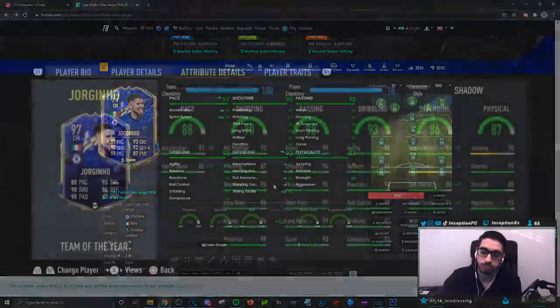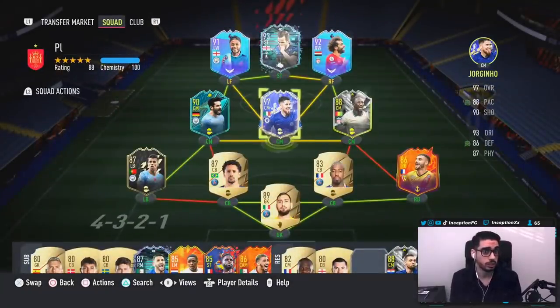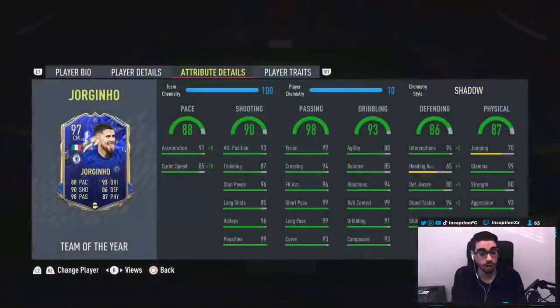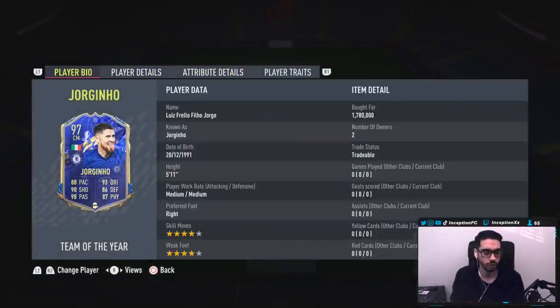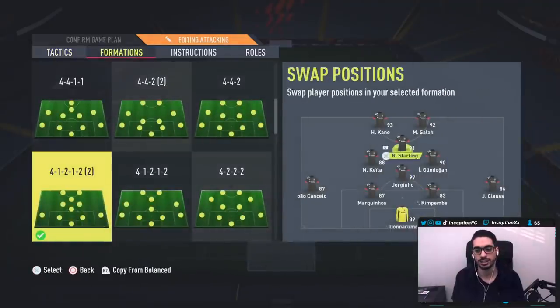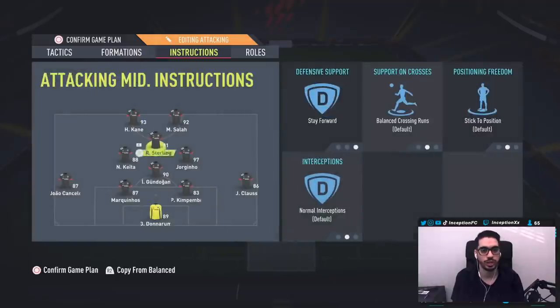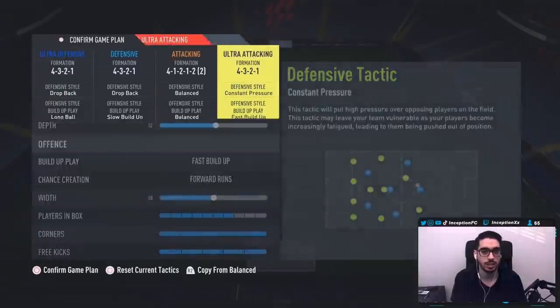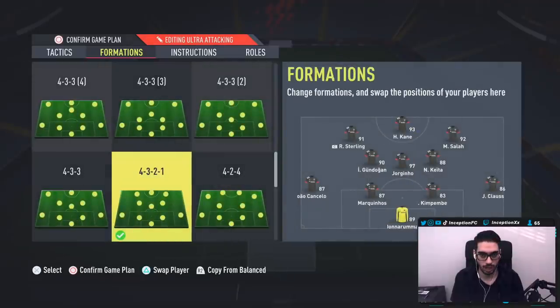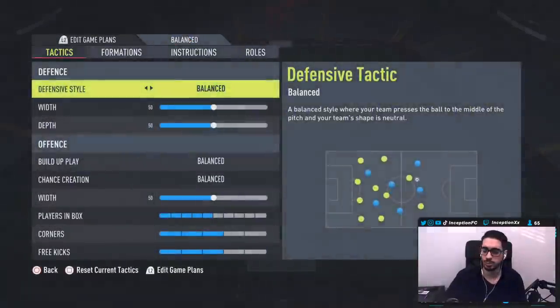Base card stats for physical are also very good, with 93 aggression and 99 stamina. Honestly, he's better than I thought he would be. People were looking him up wondering whether or not he belonged in the Team of the Year, but the card itself does look really good. It could be in a similar boat to the Nkunku card. With Jorginho, we're going to be trying him out in two different ways — one in the 4-1-2-2 tactics playing him as a center mid, and we're also going to try him in the 4-3-2-1 and the 4-2-3-1 to test his defensive capabilities.